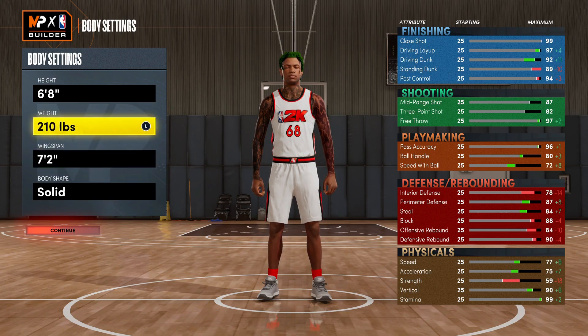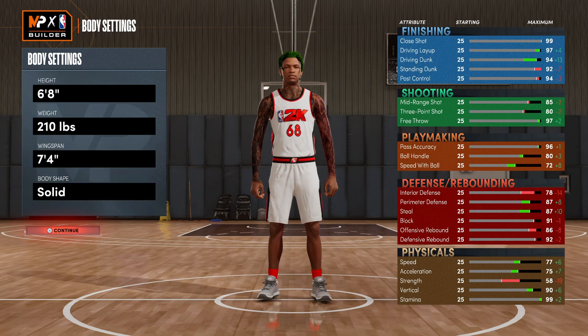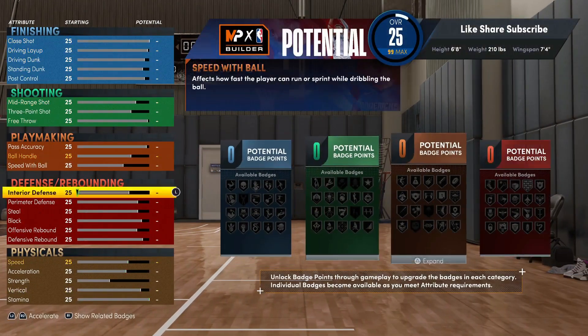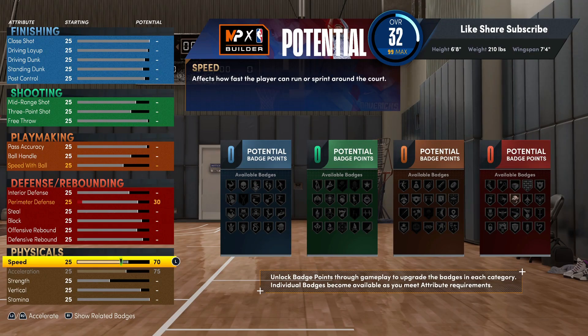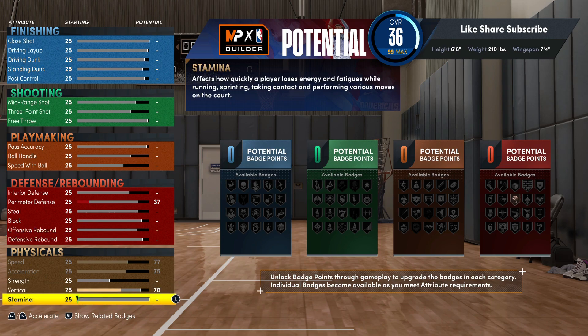Minimum weight, your wingspan you're gonna go seven four. Max out your speed, max out your acceleration. Your vert you're gonna want to go 70, and stamina you're gonna want to put that at 90.